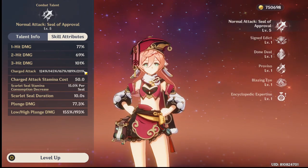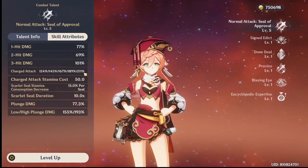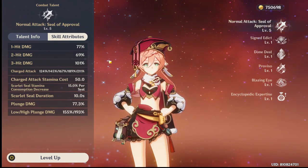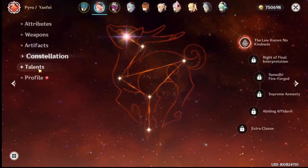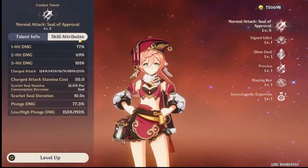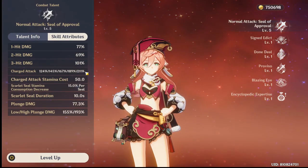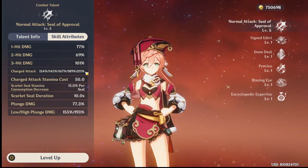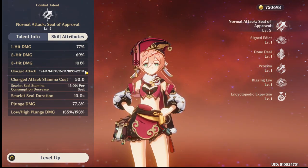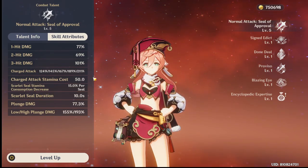Why is this here? Can someone comment and tell me why this is here? Is she supposed to have five seals but MiHoYo forgot? Because if Yanfei can have that fifth seal, it's going to make her pretty much a five-star at that point.